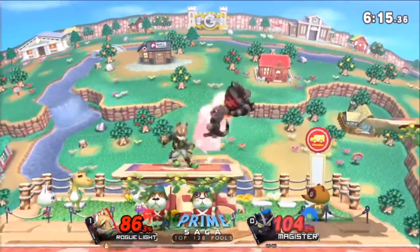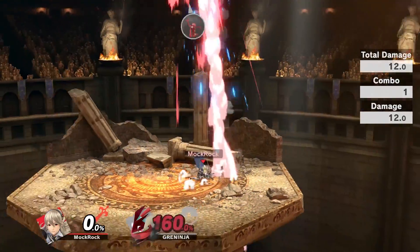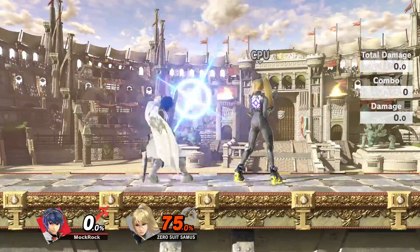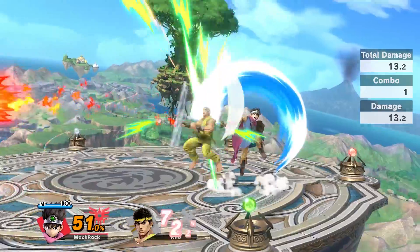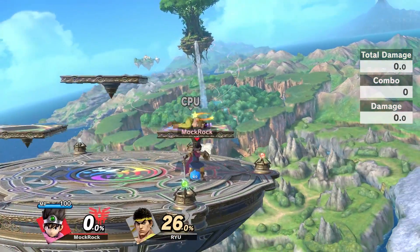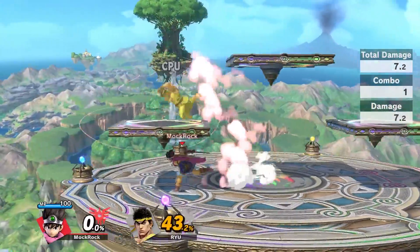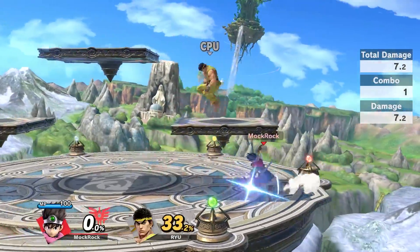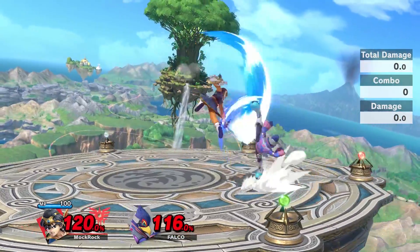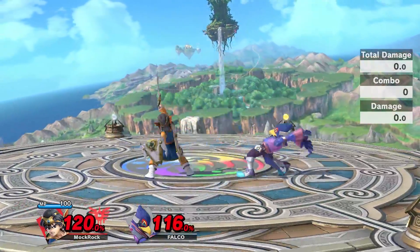While basically all up smashes play at least some role as an anti-air, even the ones most aggressively tuned in this direction tend to be usable to a certain degree against grounded opponents. This does not apply to Hero. His upward sword stab lacks any meaningful coverage from the blade, as well as losing the grounded launchers similar moves tend to have, meaning it's strictly limited to use as an anti-air or pressuring opponents on platforms. It doesn't even really excel here — against opponents on platforms you need to position yourself very specifically, and the strictly vertical hitbox doesn't cover jumping approaches. It's also essentially useless as an out-of-shield option.